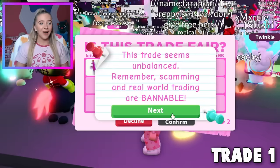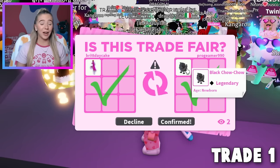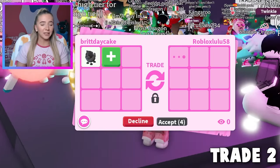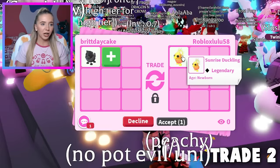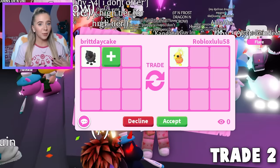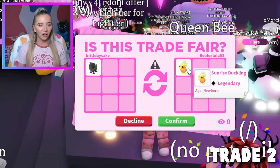Our very first trade complete — we got a newborn Black Chow Chow, which is actually my favorite Chow Chow. But almost immediately, someone is trading us for it and offering a Sunrise Duckling. I do not want a Sunrise Duckling. This is our second trade and it's already going badly. I know nobody likes these Sunrise Ducklings. Oh no, they hit accept.